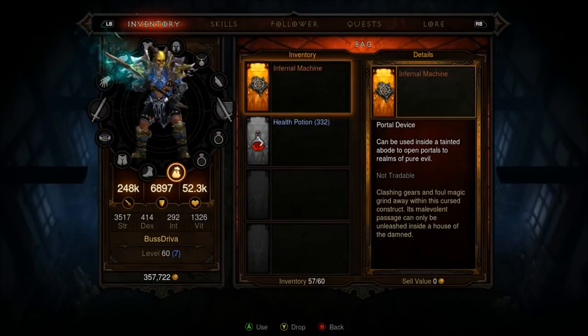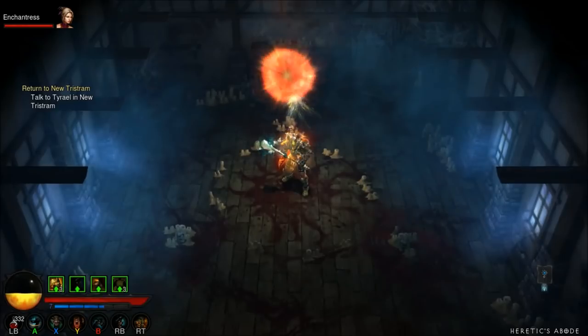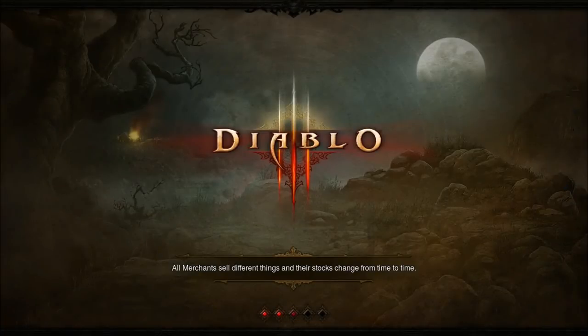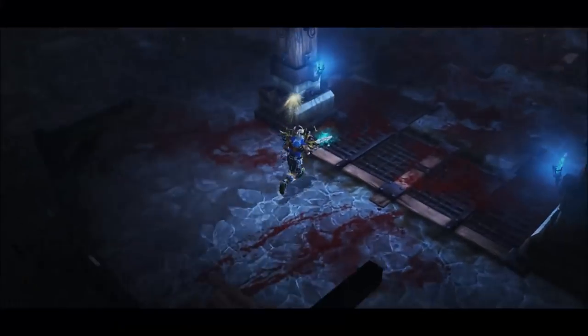Inside these portals you will find uber versions of mini bosses throughout the game. These uber bosses drop crafting materials used to make the Hellfire Ring. To see how to make the Hellfire Ring, take a look in the description for a video tutorial.